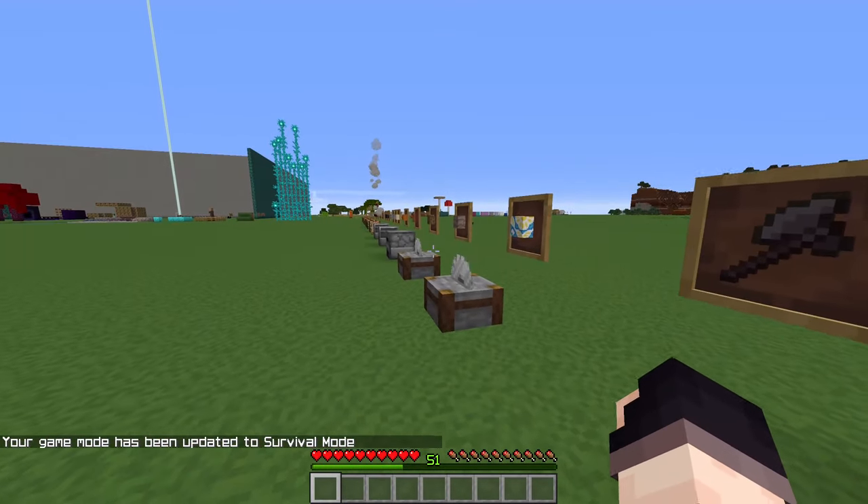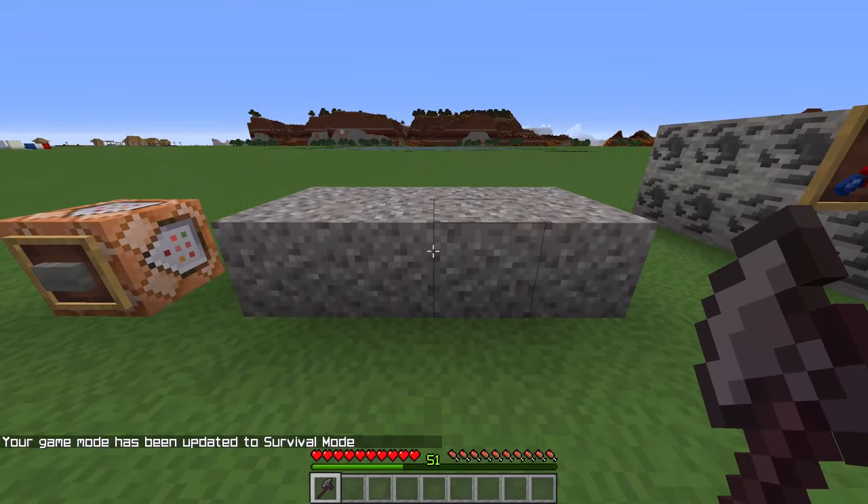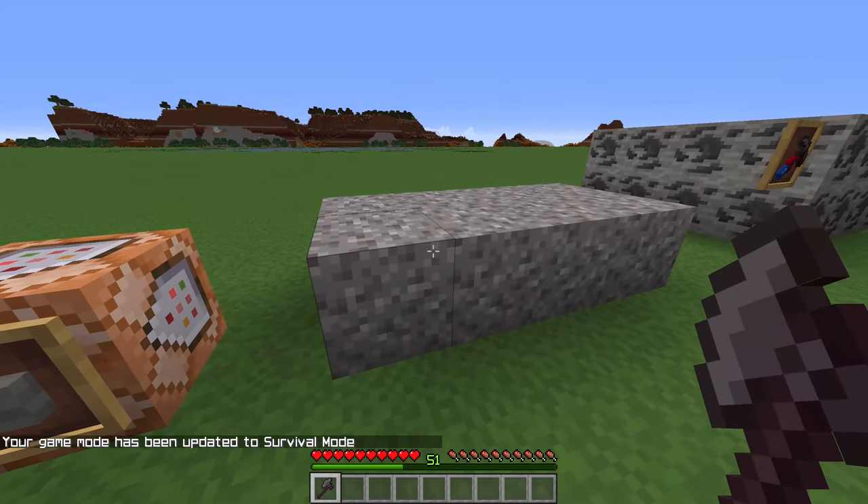Moving on to some more interesting changes. We have a new feature entirely inspired by Ark: Survival Evolved. Early game in Minecraft, crafting arrows is a bit of a nuisance - not because of feathers, not because of sticks, but because of flint. Flint is annoying to come by.